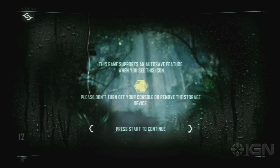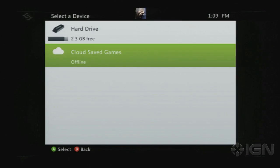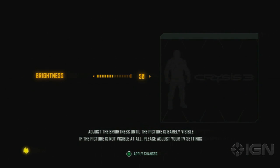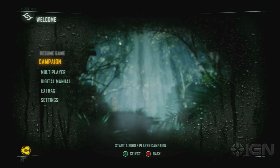So let's hop in and choose storage device. We will do that. We'll do cloud save games — we need to be online — okay, so we'll do the hard drive. Try to brighten this a little bit. Just our horizontal, just our vertical. Exciting stuff. We're going to go right into the campaign — new campaign. We're going to do it on Super Soldier because that's how we roll.